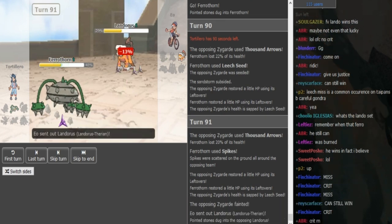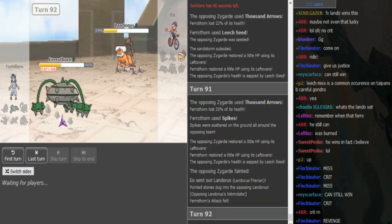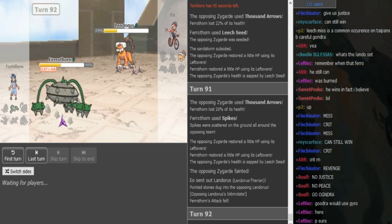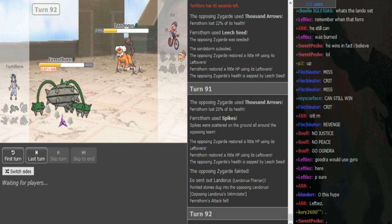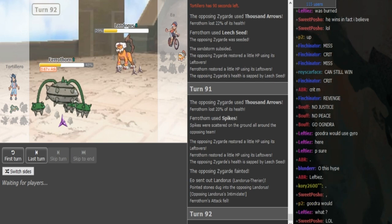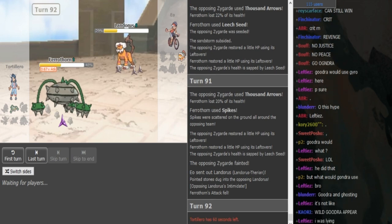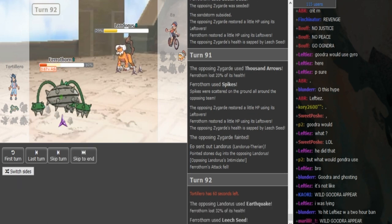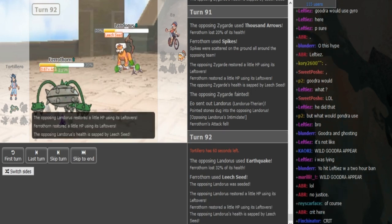Gondra spikes there — not that it matters what he did there because Zygarde dies to Leech Seed. Landro obviously doesn't get affected by his Spikes, so I had like two little mistakes there at the end. But now it all comes down to — can EO dodge a Leech Seed? I think after that Mawile two-KOs here even with lefties, so I think he has to Leech Seed to be able to take two Earthquakes. But yeah, no matter who wins this was a fire game — obviously there was some hacks.